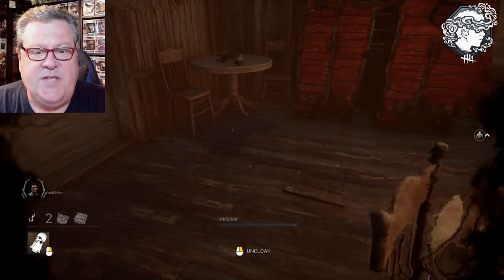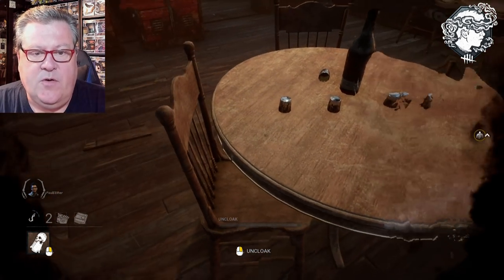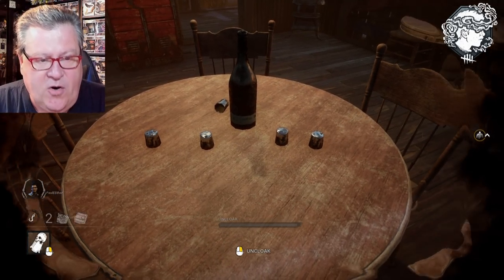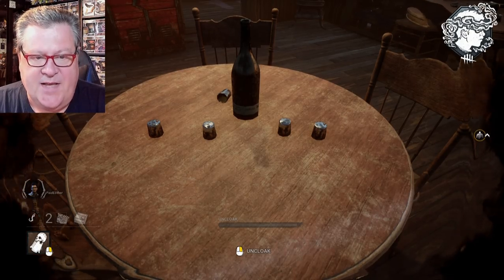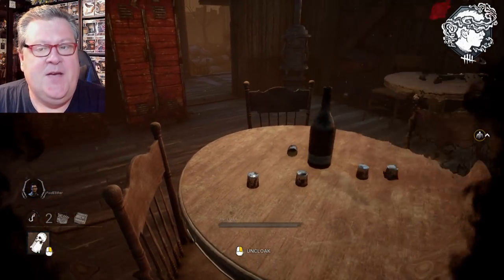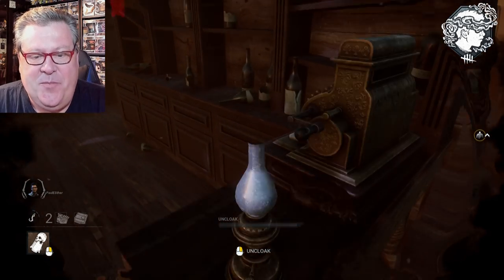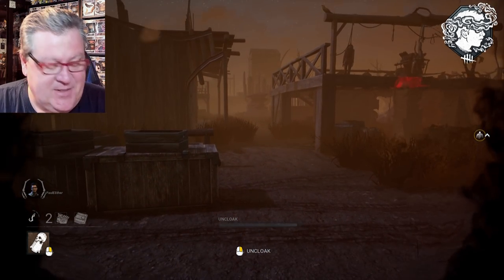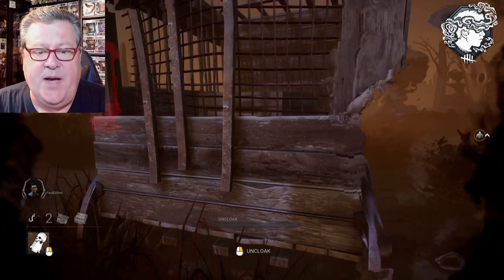We also wondered if perhaps this table was some kind of a clue. This entire table was not here when this chapter went live — it was added sometime after, almost a year and a half ago. We wondered if there was some kind of meaning to the four shot glasses representing the survivors and the other one being the killer, with the bottle in the middle. We did a lot of looking and analyzing, and it appears that maybe after all it was much simpler than we could have imagined.